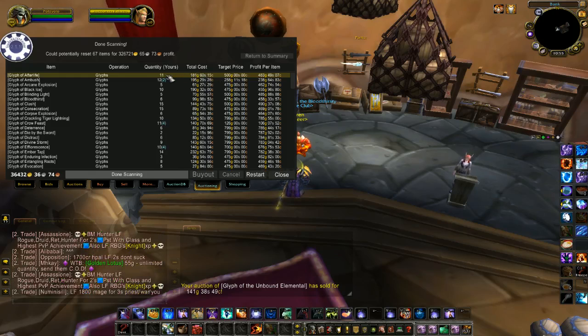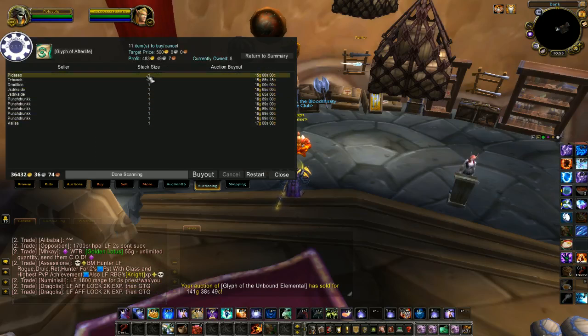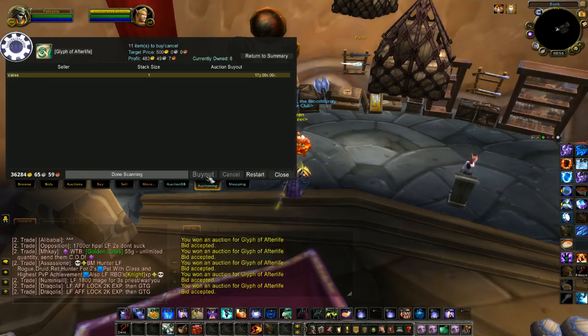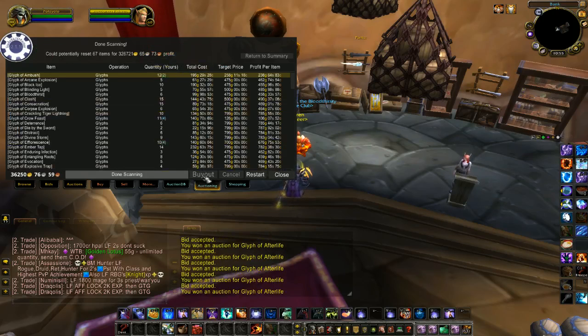So you can just click on these — I'll buy this one out quickly just to show you. There's a bunch of glyphs here. Just click on one and buy out. I'm just going to spam this button and buy them all. And there — I've bought them all and I've reset that one.